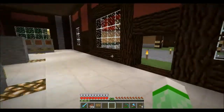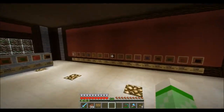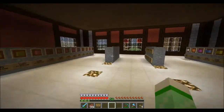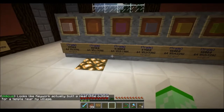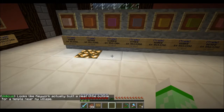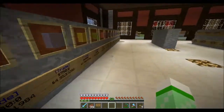To the left here is wool, to the right here is stained glass, and at the very back is a bunch of stained clay.